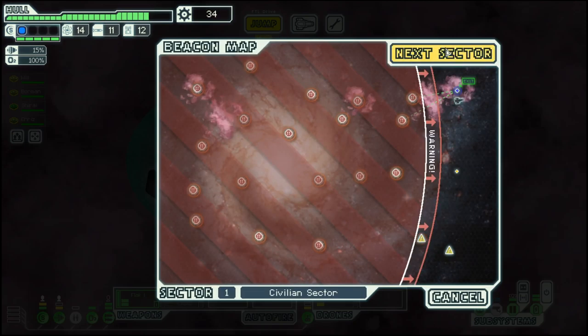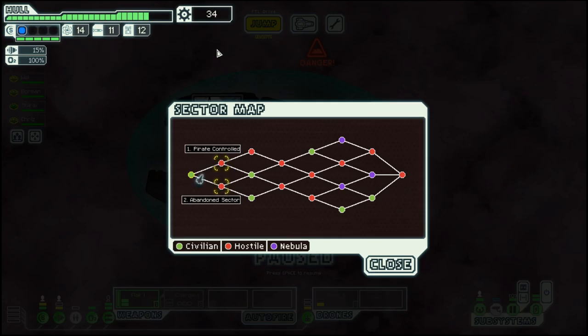Where we find nothing, but we can decide on the next sector — pirate controlled or abandoned sector. Both are good scrap-wise. But seeing that the abandoned sector has two green ones, I tend toward pirate control because this gives us the option of the hostile sector, which tends to be a bit better when it comes to scrap. But we will see in the next episode.